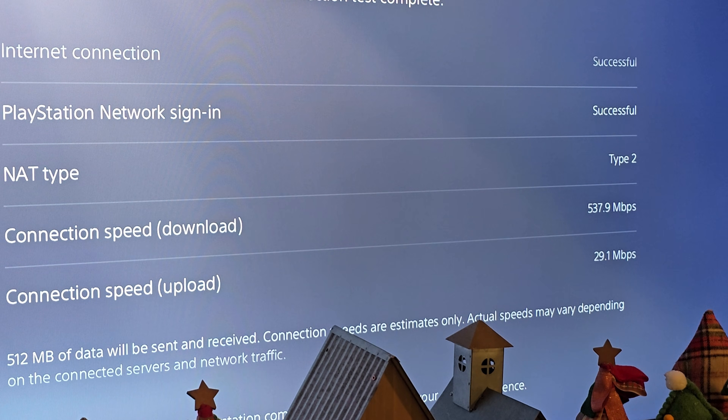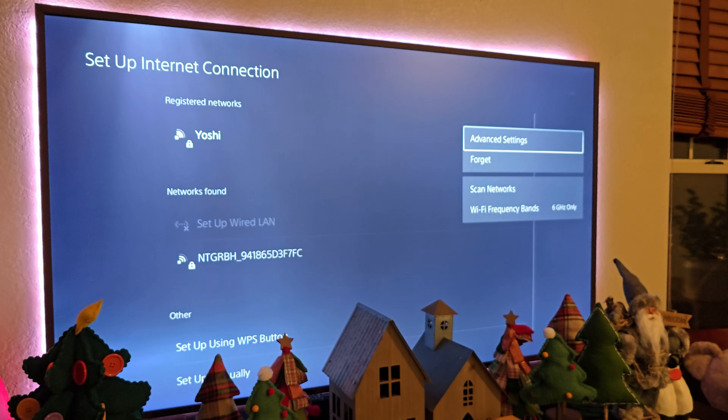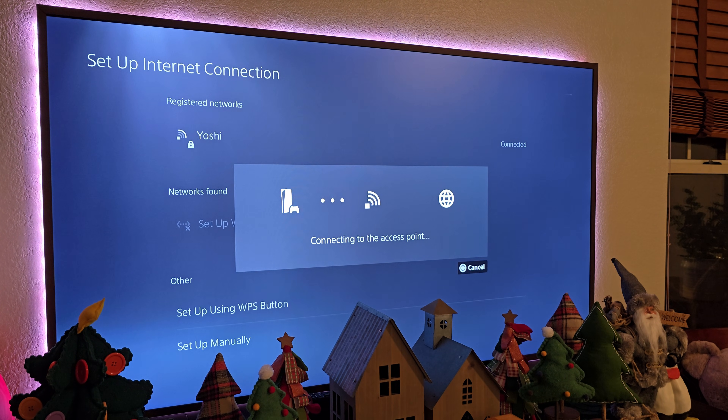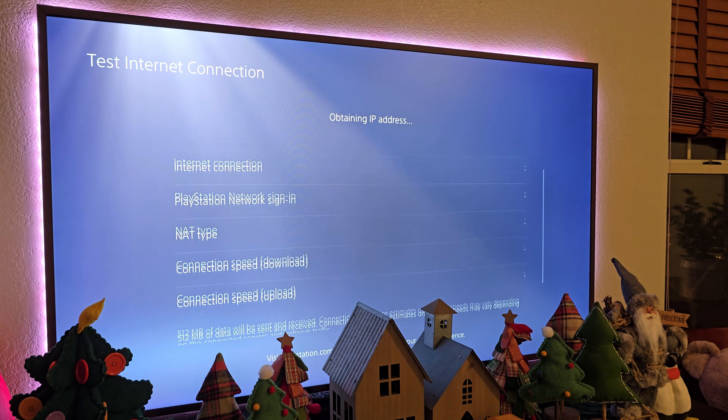Let's try 5 GHz now. I'll go back to Settings, Setup Connection, hit the Options button on my controller, and change this to 5 GHz. I'll hit OK, go back to Connection Status, Test Internet Connection, Start Test, and we'll see what we get.